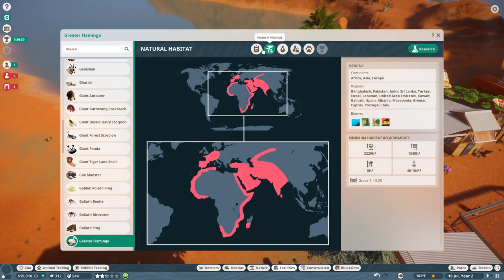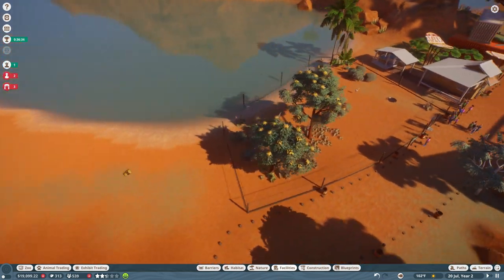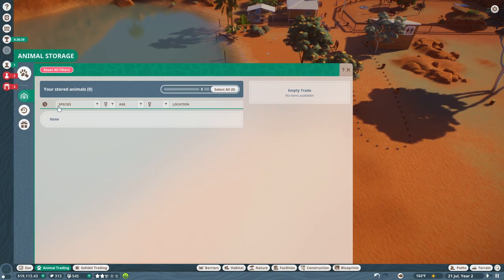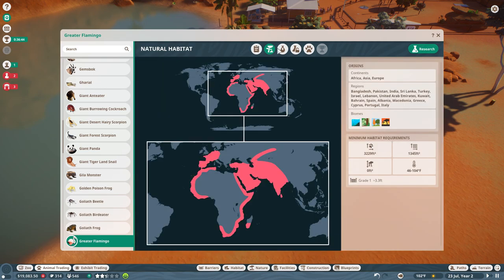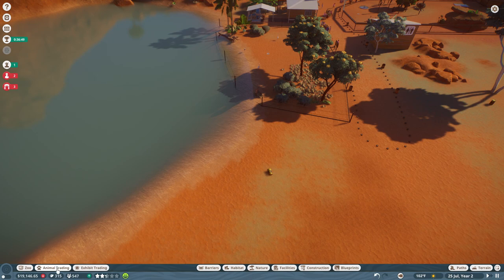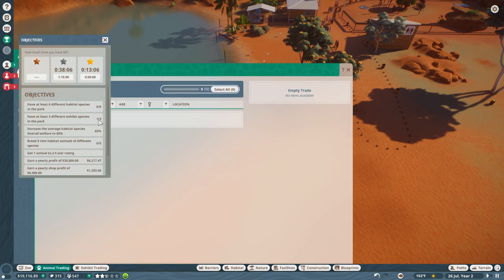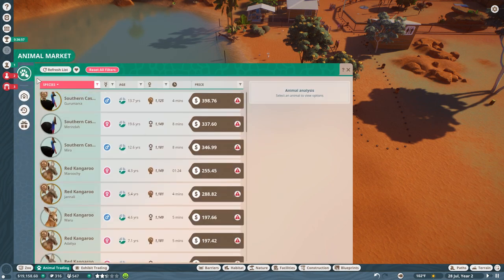We have several greater flamingos — they want more space and more members in their social group. They don't really get into interspecies enrichment, but they have already tried to do a little mating. What could I throw in with a flamingo? Some other African grassland animals — that would bump us up on the objective to have two more species. Let's go with some African animals.